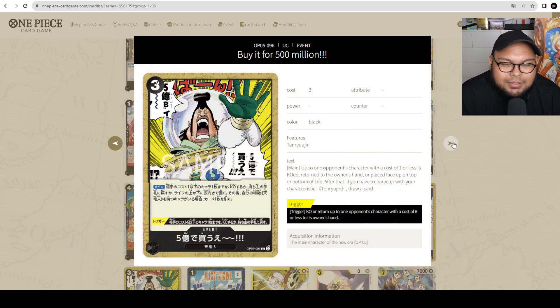The 'Buy it for 500 million' card — the ability is Main: KO up to one of your opponent's cost 1 or lower characters, or return it to the owner's hand, or place it at the top or bottom of their life. If you have a Celestial Dragon type character, draw one card. The trigger ability is KO up to one of your opponent's cost 6 or lower characters or return it to their hand. Cost 1 or lower is kind of weak, and as of now this isn't being played since we don't see many Celestial Dragon cards.